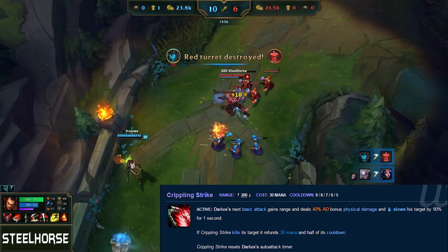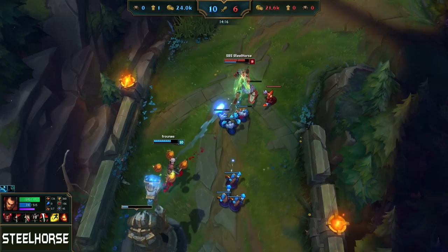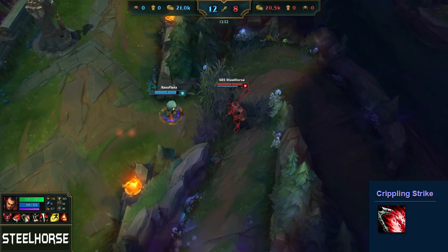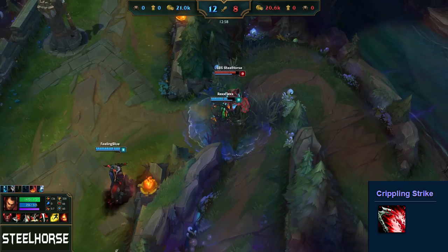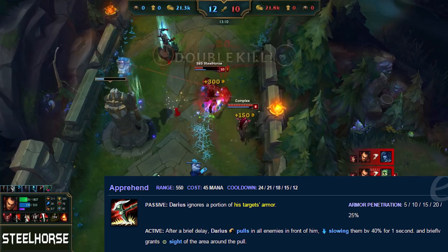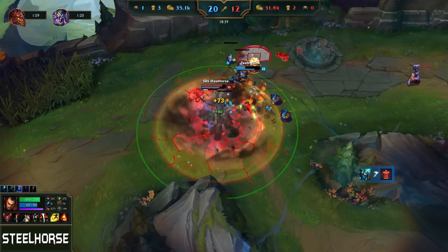Darius's W is Crippling Strike. W is an auto attack reset, so be sure to use it straight after an auto attack to maximize damage. W also slows the target by 90% for 1 second. Crippling Strike refunds its mana cost and 50% of its cooldown if it kills the target. Darius's E, Upper Hand, pulls in all enemies in front of him, slowing them by 40%. If you time your E well, you can cancel enemy abilities like Lissandra's E or Gnar's jump.